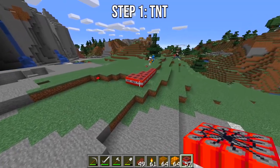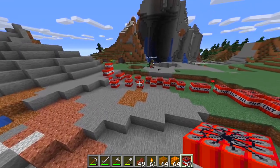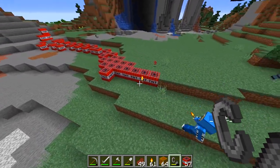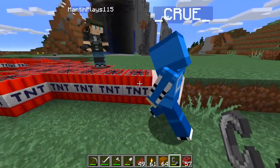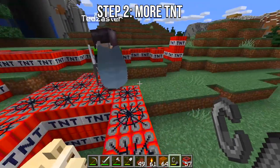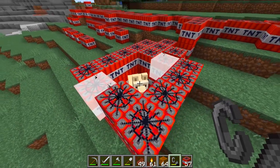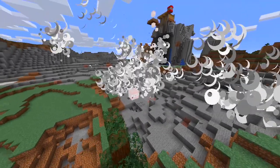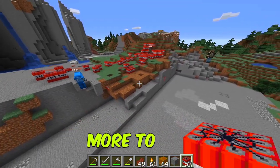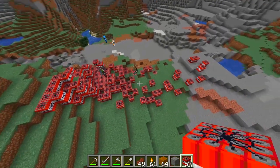Now what we're gonna do next is put TNT all over the ground, explode it, and that's gonna be our base for the honeycomb. Martin, you're kind of overdoing it a little bit. All right crew, go ahead and light up the TNT. There we go — this is our base, man! We need even more TNT. We need just a little bit more TNT.